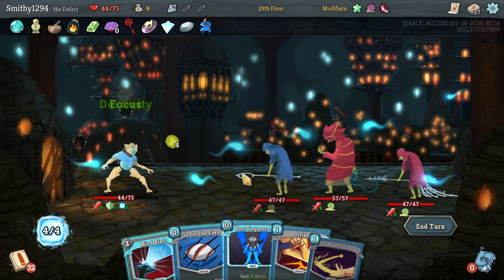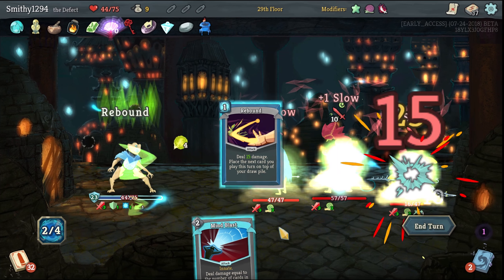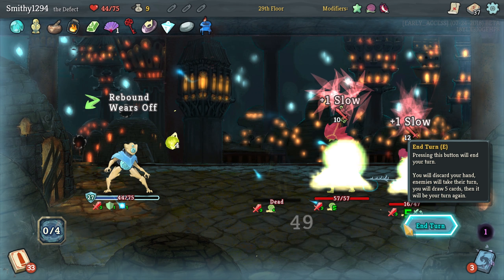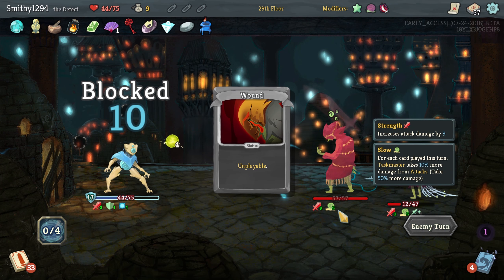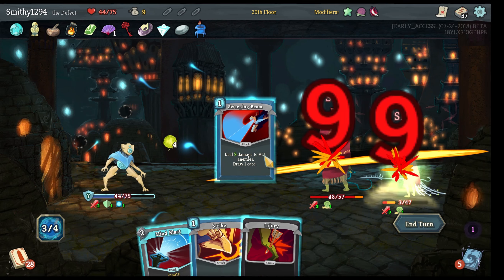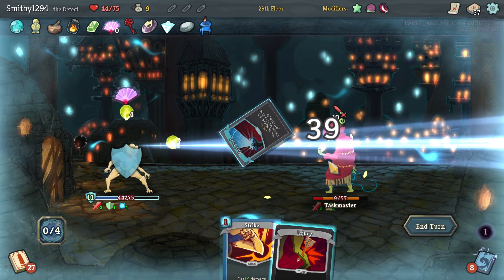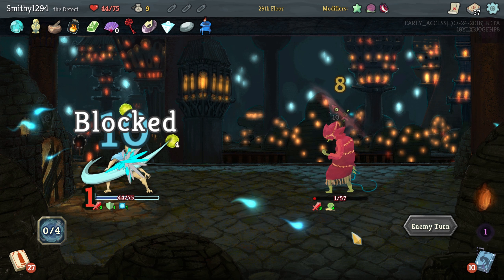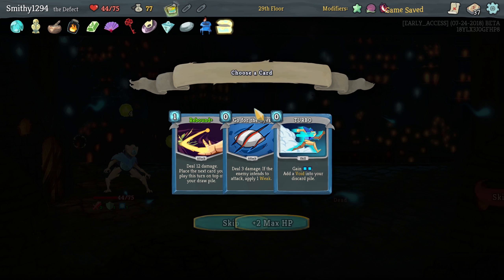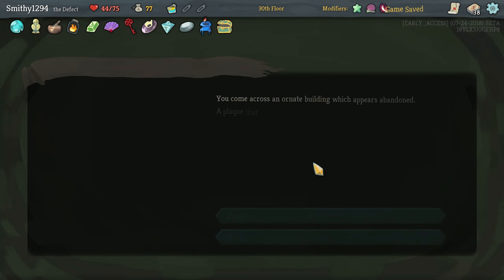These guys are just going to hurt like hell, there's not really all that much we can do. Okay, not taking any damage this turn. We actually survived without taking any damage, which is pretty insane for that fight to be honest. Let's take the question mark path — we just heal, it's the safest option.